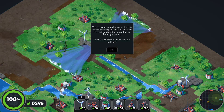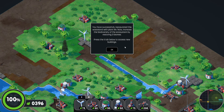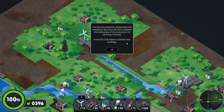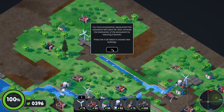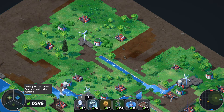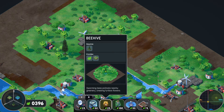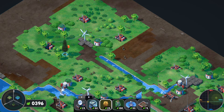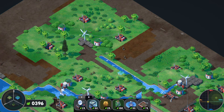We hit 100%! You have successfully repopulated the wasteland with plant life. Now increase the biodiversity of the ecosystem by restoring three biomes. If you remember how this works, it's a bit tricky. The easy ones are the wetlands and the flower ones.